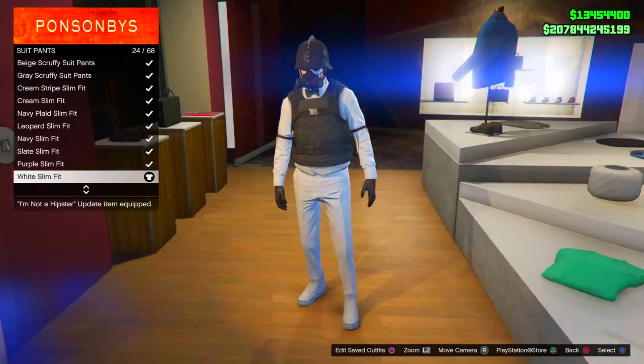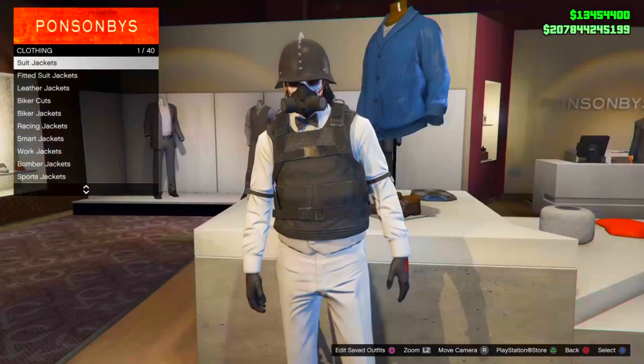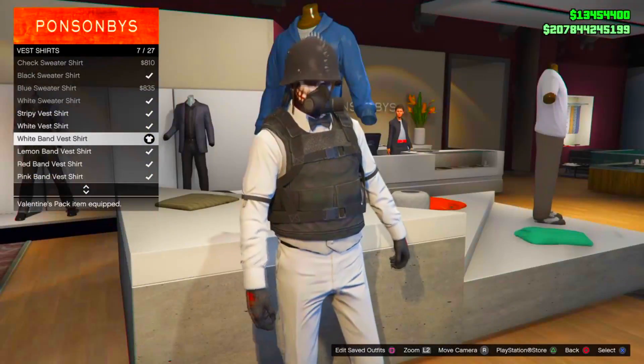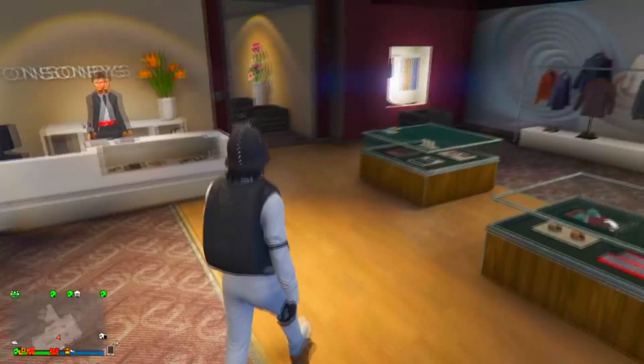Coming in for the last outfit, just go ahead, come over to the pant selection this time, then go come over to suit pants. Take the white slim fit suit pants on. For the top selection, go come over to vest and take the ash vest on. Then go come over to vest shirts and take the white band vest shirt on.